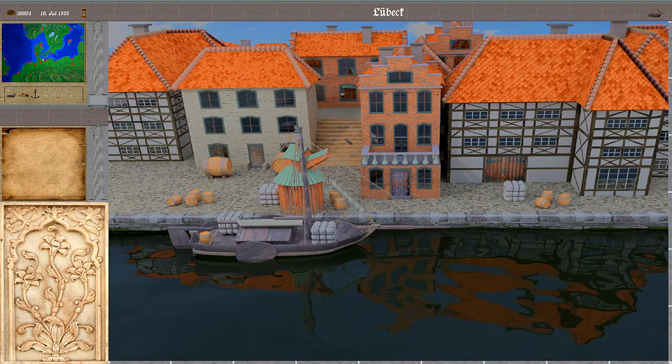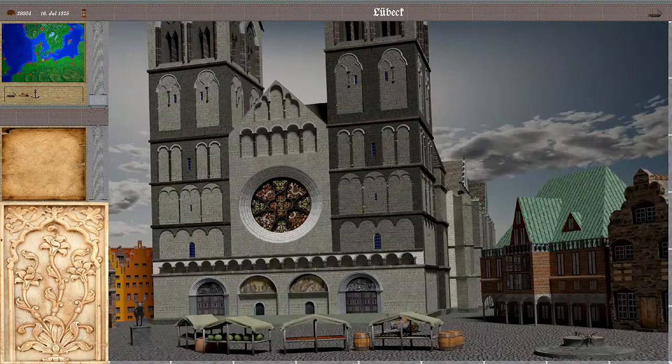Then up through these stairs we come to the marketplace where we have the stalls in the front, through which we can access some statistical information about the city. In the back there is a huge cathedral where we can do some prayer-related stuff.